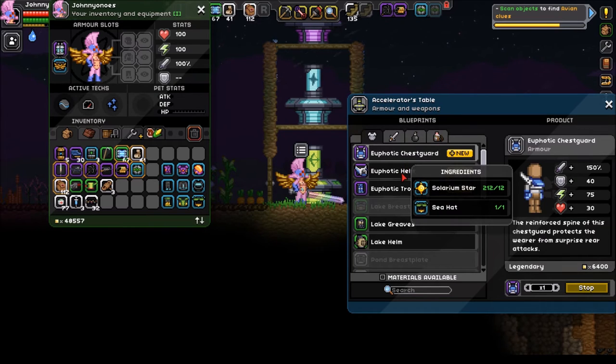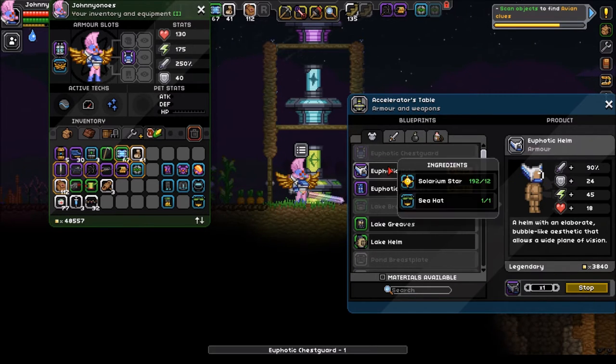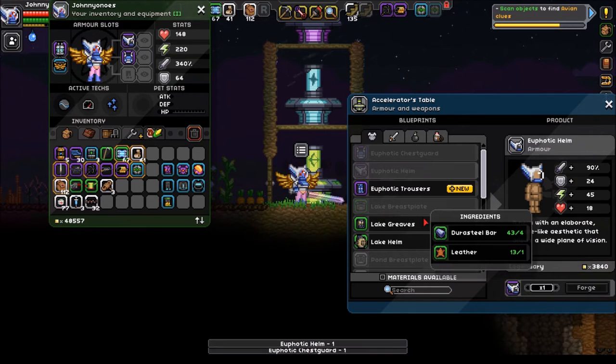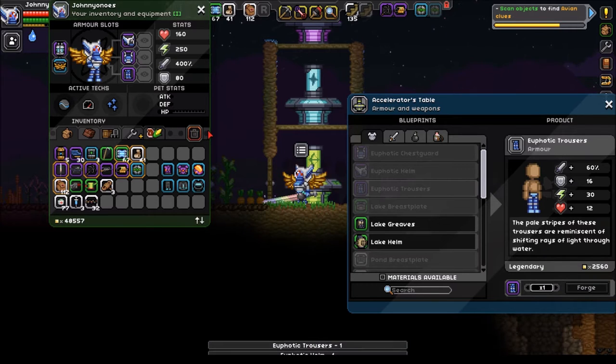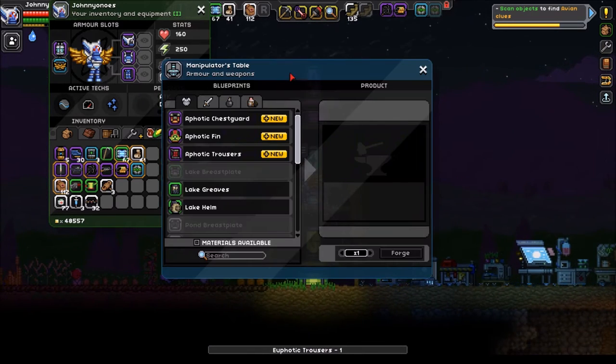So this is the accelerator table. I'm going to list them out just like we did over here - one, for picking out what the best armor for us is, and two, for picking out the best looking armor for the aesthetic piece.